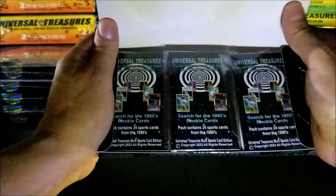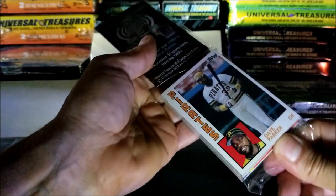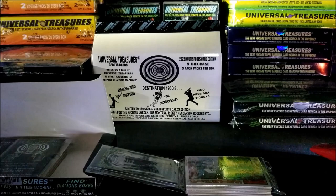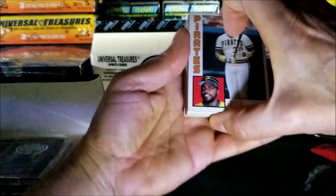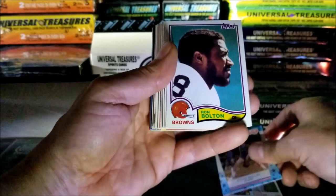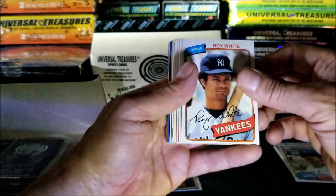These are the packs, so let's just open up this pack. Nice and tightly sealed - you can't even move the cards. First card: Dave Parker, Chris Mullen, Ron Bolton, Alex Trevino, Hakeem Olajuwon - that's a good card, putting that to the side. Roy White, George Adams.